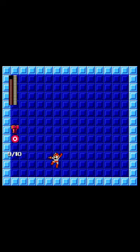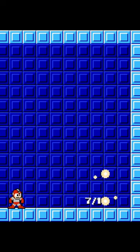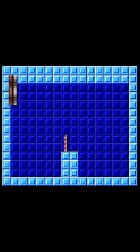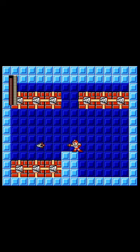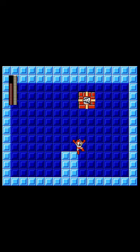Mega Man 4's Drill Bomb, originally given to you by Drill Man, shoots a drill-shaped projectile that explodes. Drill Bomb only fires in a straight line, and you can only have one on screen at a time. However, you can self-detonate it and choose when it explodes.